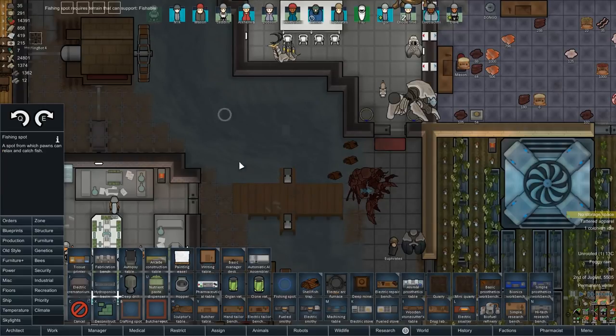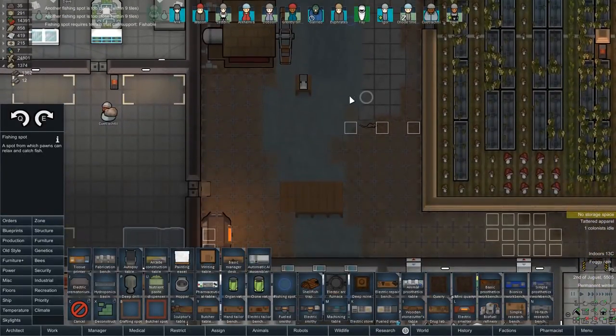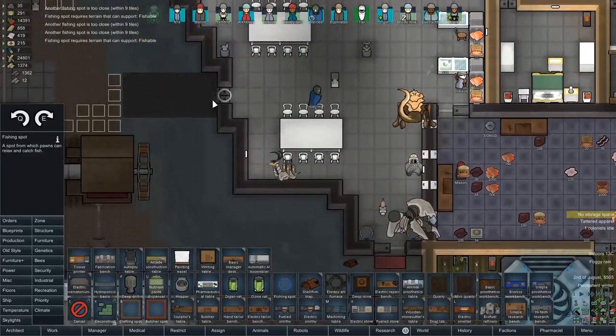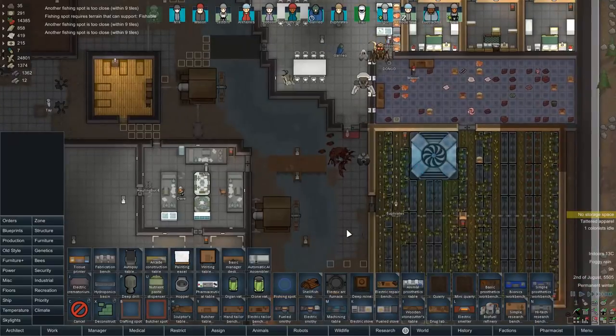The fishing spot has to have the white circle on land - there we go. I won't put down too many because I don't want them to waste too much time fishing. I'd rather have idle colonists. We'll put down about three or so - that should help out. Oh my god, these animals. I can't put them into cryosleep and wake them up when we need them for war, can I? We need a dedicated animal-keeping area.